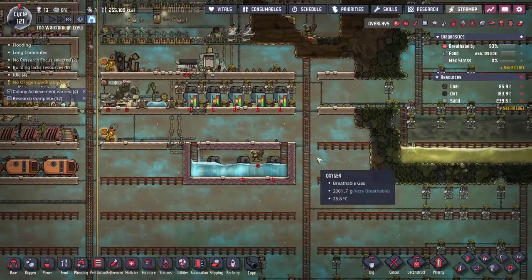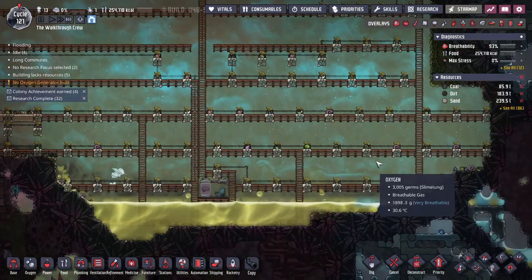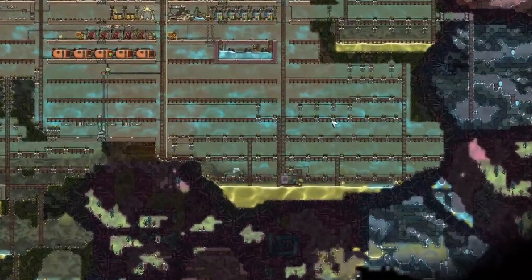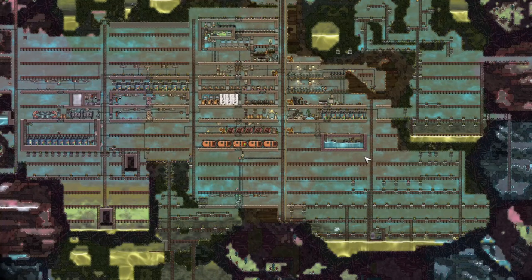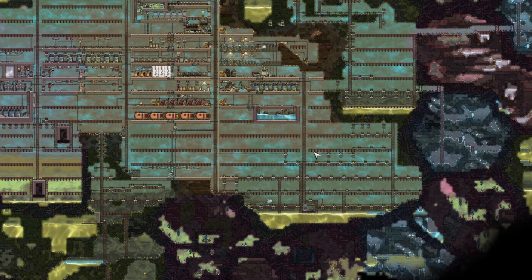Let's move on to power stuff. What I did recently was I cleared out a bunch of area to place this new stuff in. If I'm going to be placing things that my duplicants don't need to be going and doing on a regular basis, I'm just going to put it a little bit further out of the way so I'll build it there once and it won't be in the way of other things.